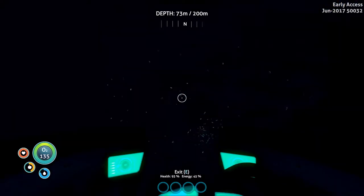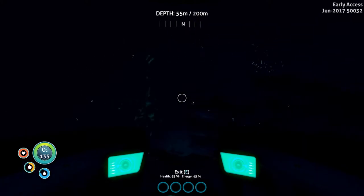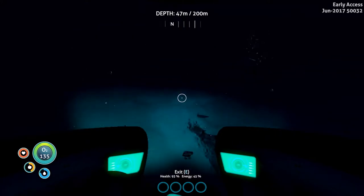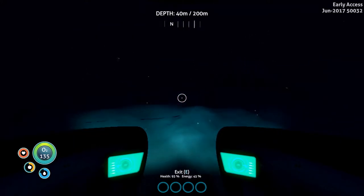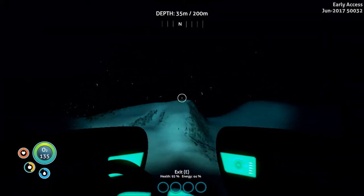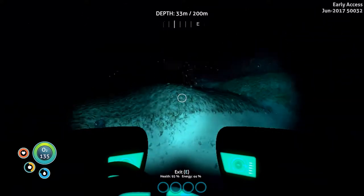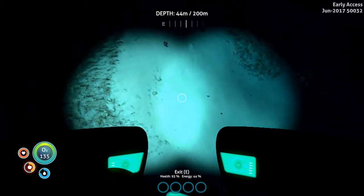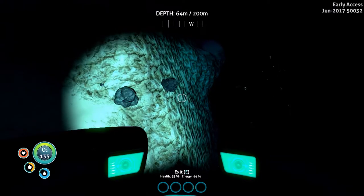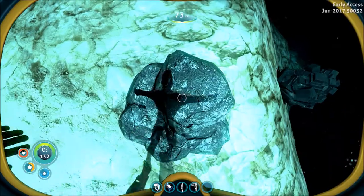I need to find wrecks so I can get some stuff to scan. I think that's where you find stuff like the pressure compensator. I think there are coordinates specifically for where these areas are. Those might be diamonds here — actually, that looks like a salt deposit. I'm scared shitless right now.